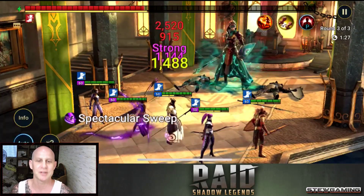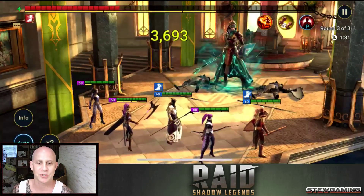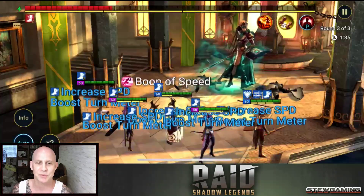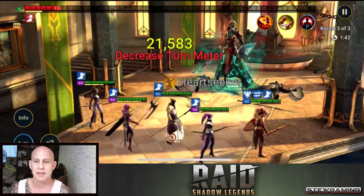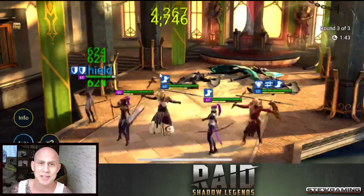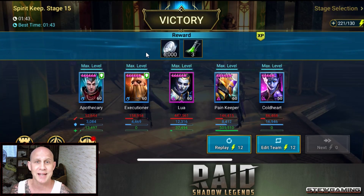We got a slow speed on her and we've been doing turn meter reduction on her with Lua and Cold Heart. There it goes — she went back to zero; she was about to take a turn. I have four rares and we're at almost two minutes. Like I said, Spirit Keep seems very easy.